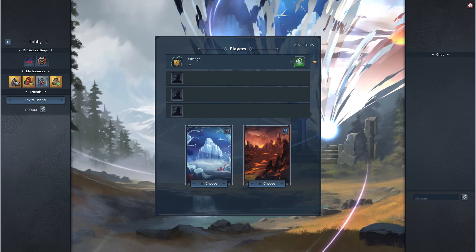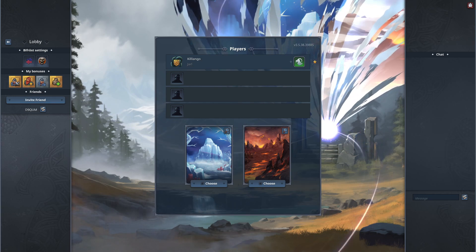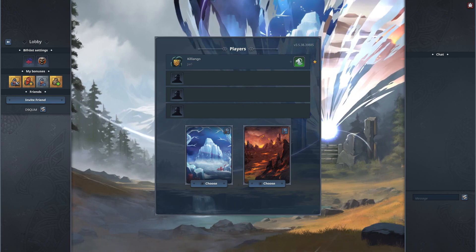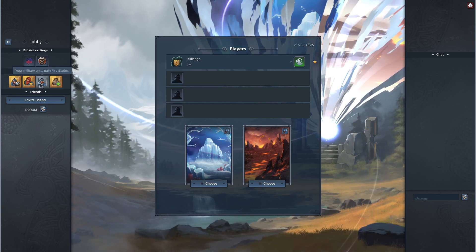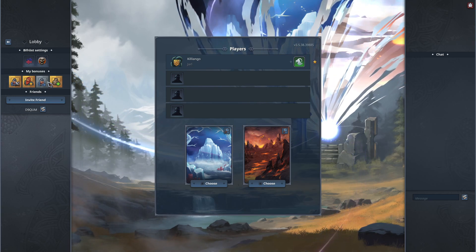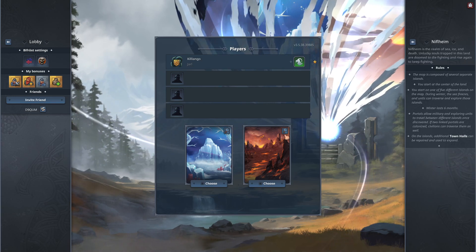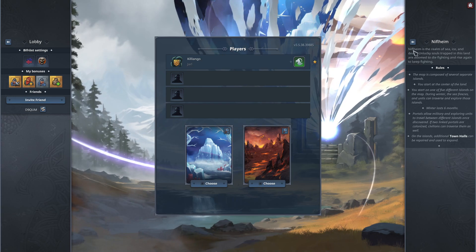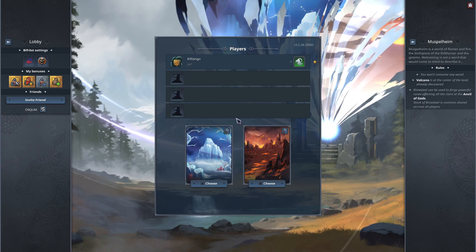Hello YouTube and welcome back to our Bifrost run on the Goat Clan. We picked up a lot of strong sets of bonuses in our first mission, together with a nice Goat unique lore that gives us more sheepies and the fire blades, which are extremely lovely. We now have the choice of either heading into the frost world Niflheim or we can go towards Muskelheim, the fire world.